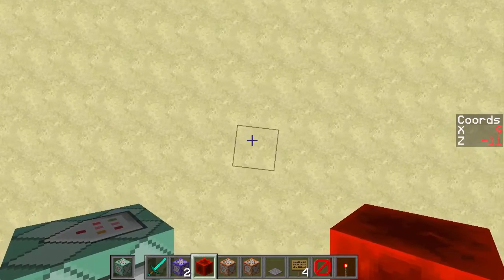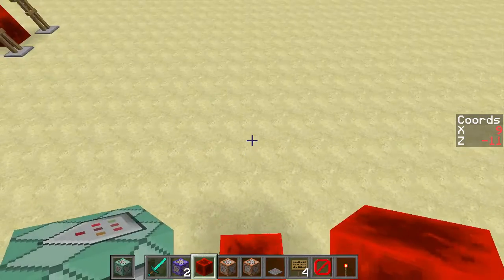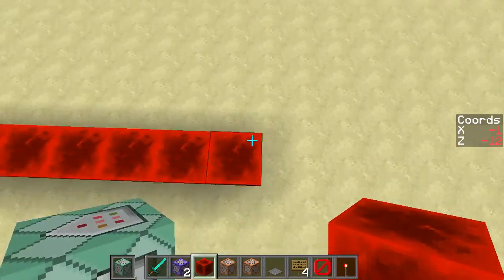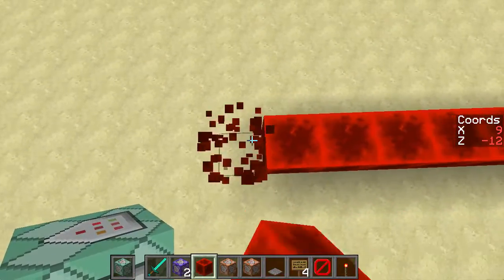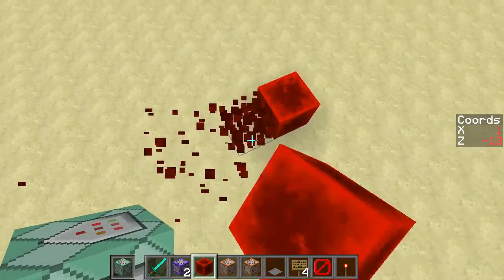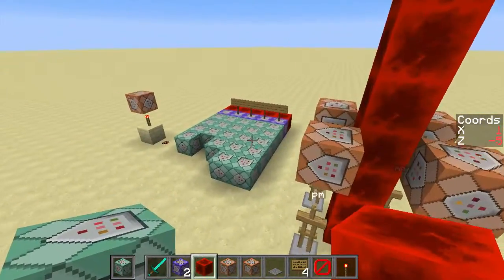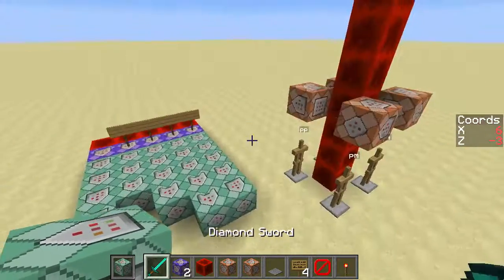So if I'm standing here, in order to detect X or Z, he would basically fill from here to the zero coordinate. It would fill over to wherever the zero coordinate is, and then count the number of blocks using the stats command — the affected blocks stat. That, minus one or plus one depending on where you were, because it counts the block you're standing on — that is your X or Z coordinate.